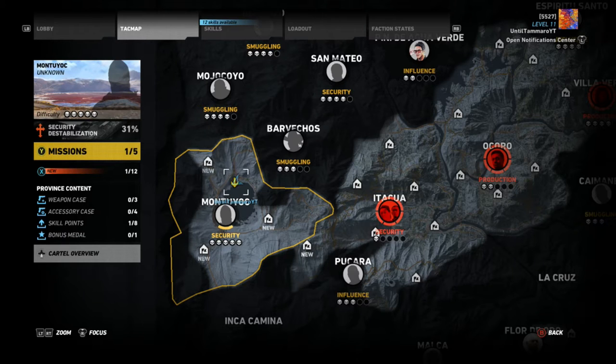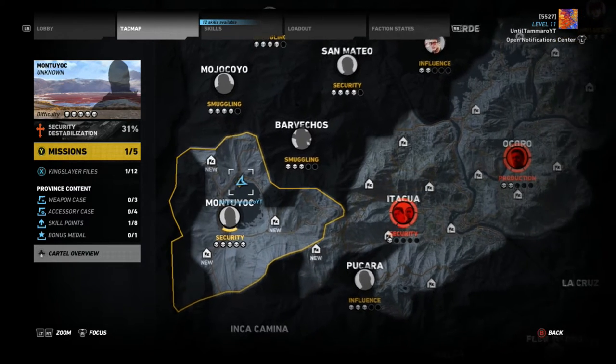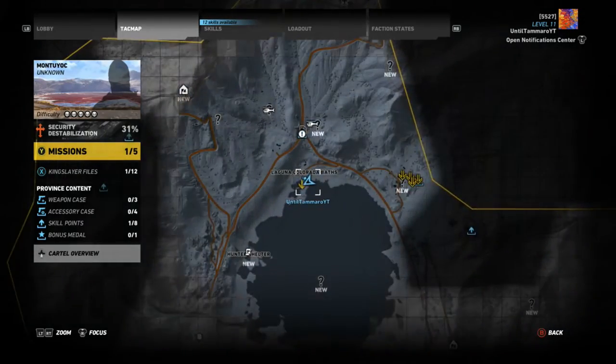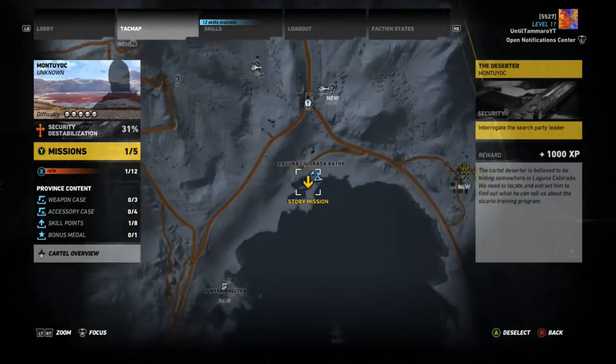To begin, you're going to want to head to the Montoyoc region — I apologize if my pronunciation is incorrect — and you're going to want to go ahead and do the second story mission in this area, which is the Deserter.